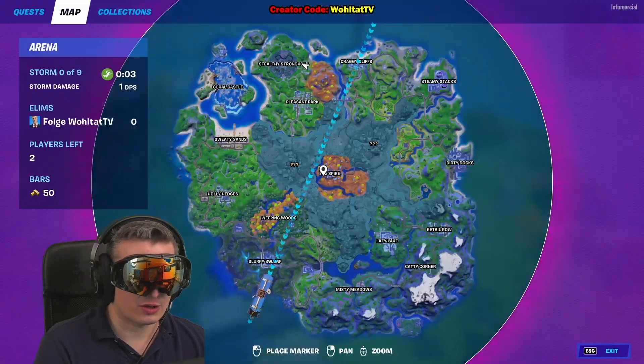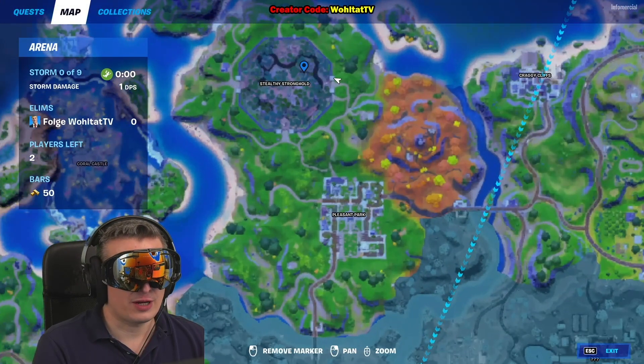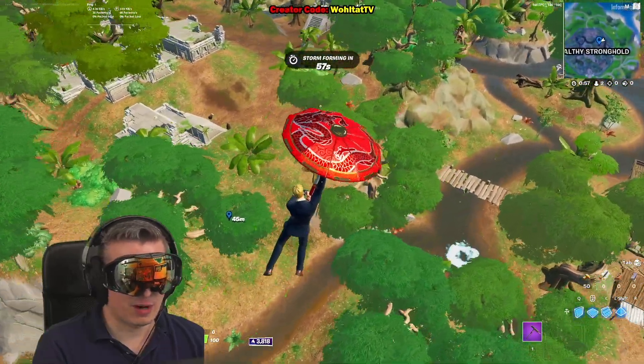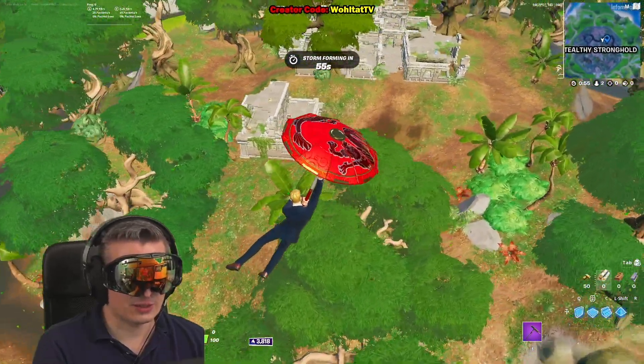We're going to Stealthy Stronghold, which is on the top left of the map. You have to land around this area — basically where I marked. When you land there, there's going to be a little butterfly.